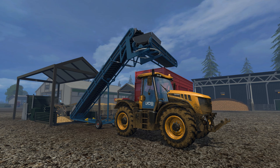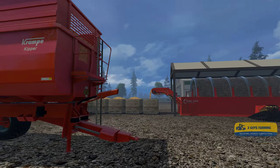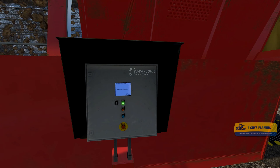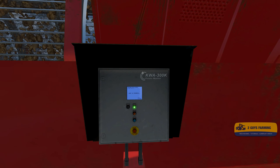Hello everybody, this is Norm with Two Guys Farming. We're back on the Michigan map, Farming Simulator 2015. This is our Farmer's Journal entry number 14. We are in our main farm area, the northeast farm. This is our potato washing and steaming operation.